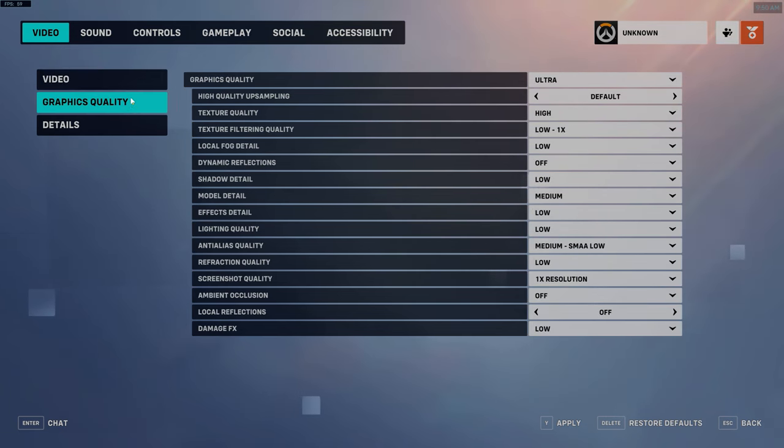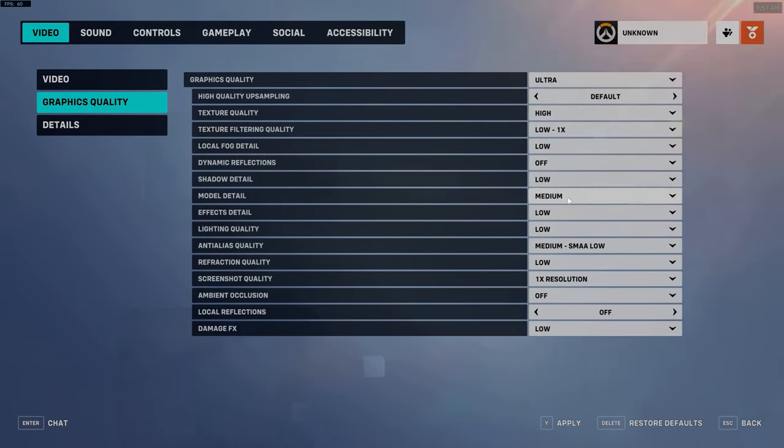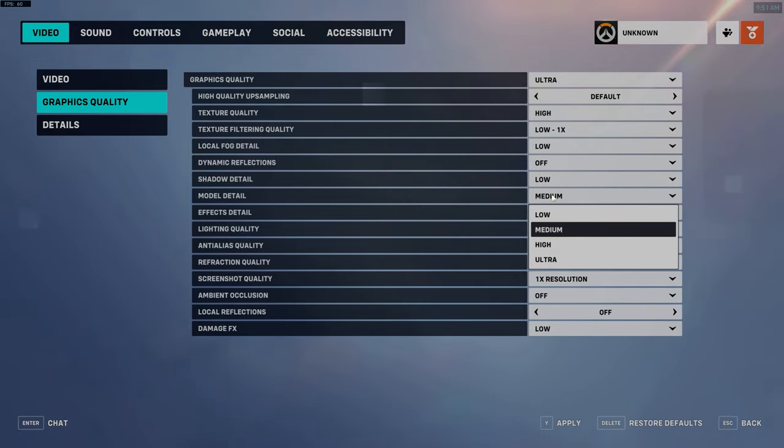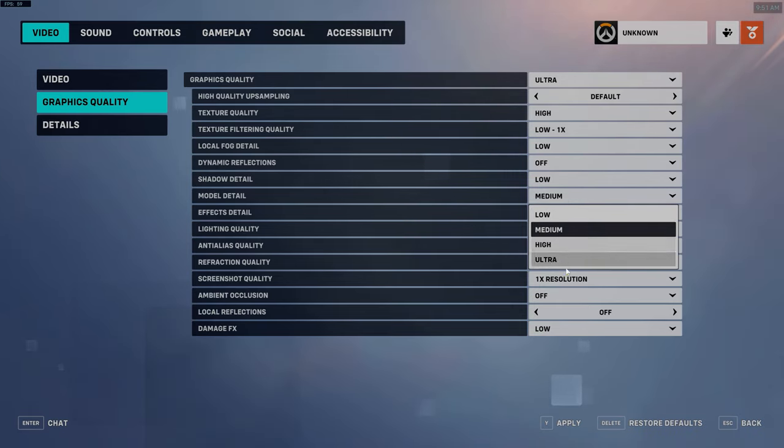For the graphics quality, the main thing: texture quality doesn't really matter too much. If you have a modern GPU, this pretty much doesn't matter. If you have integrated graphics or an older GPU, then yeah, probably turn this down. But these days, basically keep this on high — it just doesn't really affect much. With that, you want your texture filtering to be lower. Local fog — low. Dynamic reflections — off. Shadow details: these do have a performance hit, but the shadows themselves do benefit you, so I would have them on low. Model detail I just keep on medium. They tie model detail to the actual player models and things like plants. At higher settings you start to get plants that'll block your vision, so I keep it on medium. You can keep it on low, but definitely don't go higher than medium.